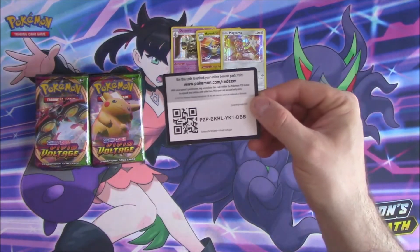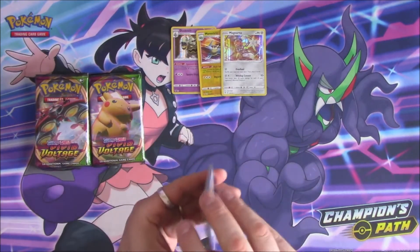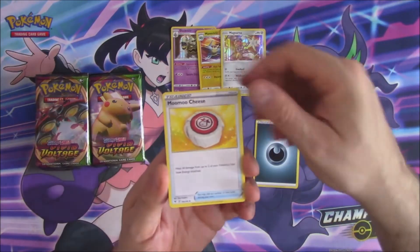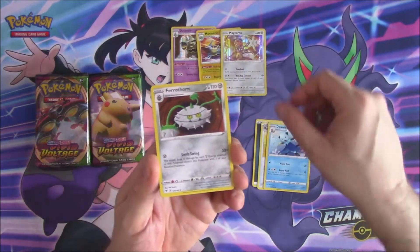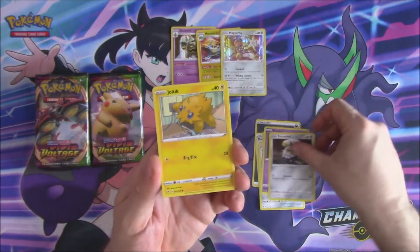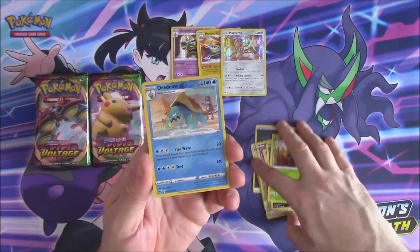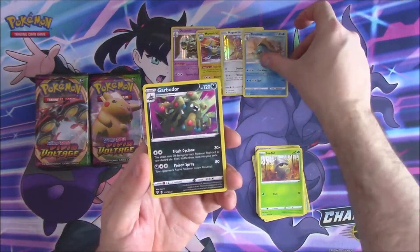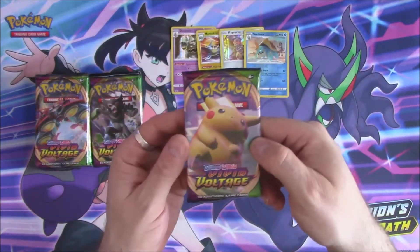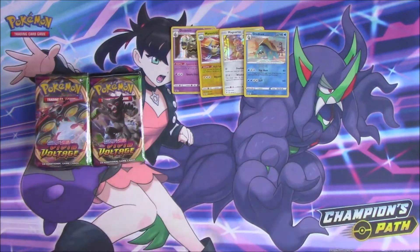Code card for you. Remember you don't have to take all the code cards in this video — let's try and share. Shuppet, Ferroseed, Joltek, Sand Isle, Seedot, a Reverse Drednaw which is a rare, and a Garboda. So — Chunky Pikachu, this is the big chase card in this set. Threw the pack on the floor — no PSA 10.